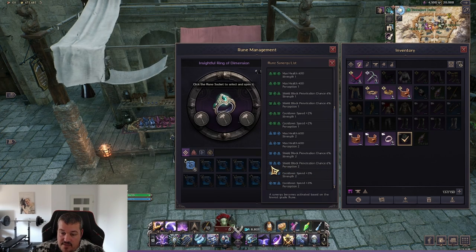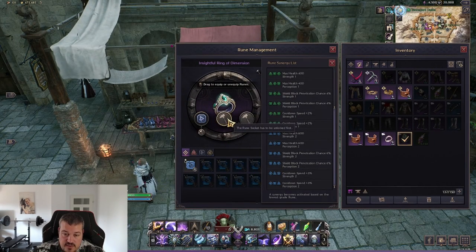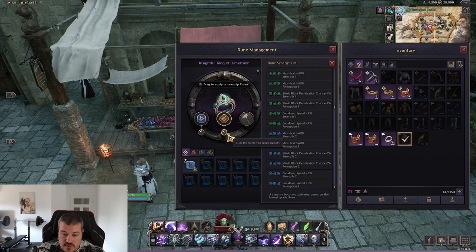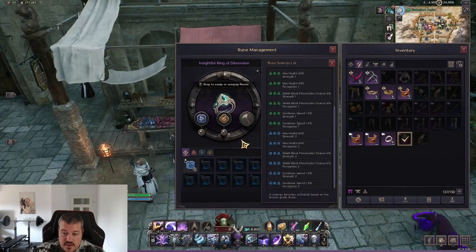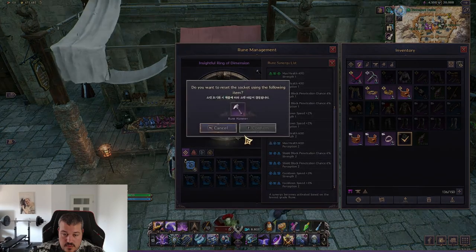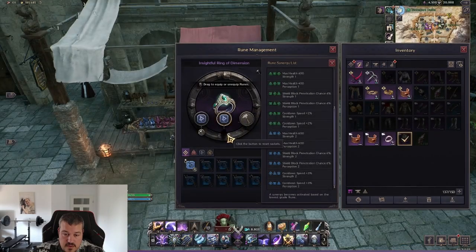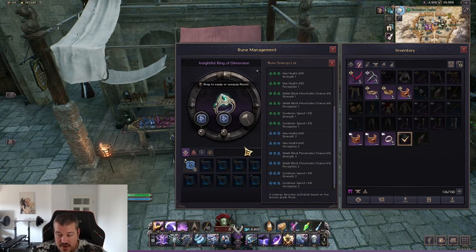For this ring, I need a defensive slot first, then an attack slot, then a support slot. Using our hammers, the first result is defense, attack, support - so next we need attack. That slot came up as support, not attack, so I hit the reset button and re-rolled again. The chance to get attack is 10%, with other options at 1% each. After several attempts and spending a bunch of rune hammers without getting lucky, I think you get the idea of how to achieve the correct synergy order.